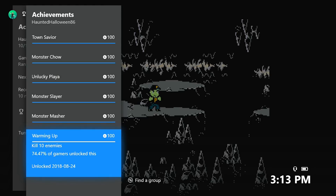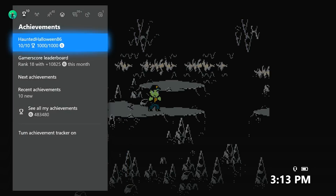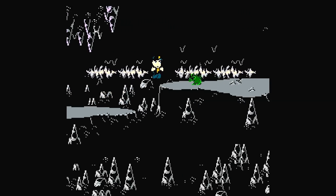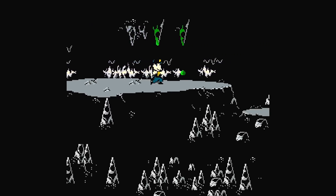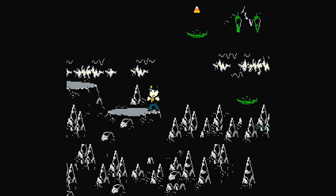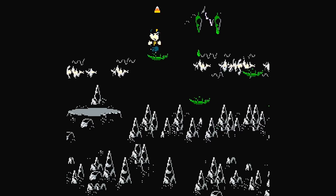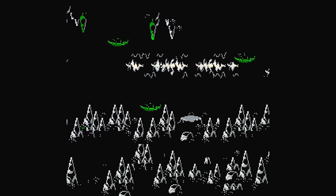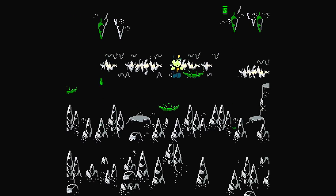If it takes you 2, 3, or 4 runs, you'll probably take around 20 to 25 minutes. That's how you can get a 1000-gamer score in Haunted Halloween 86 very easily. We're going to work our way through to the 4th level, pick up the lives in the 4th level, and then die on purpose in order to respawn. Do this a total of 10 times to get the 3, 6, 9, and 10 lives achievements. As we're doing this, we'll get the kill 50 enemies achievement. And once we run out of lives, we'll get the game over. That's literally the entire game — that's all 1000-gamer score.